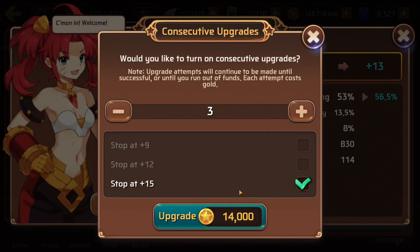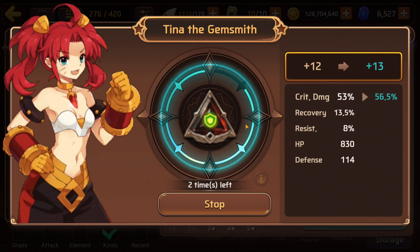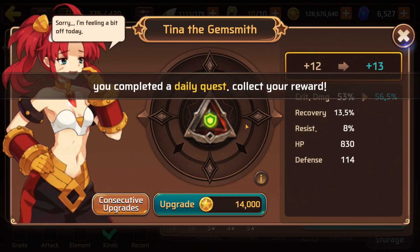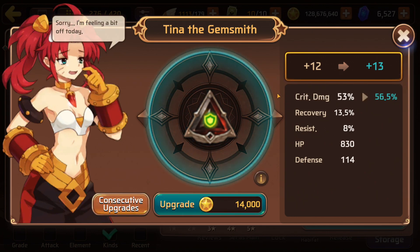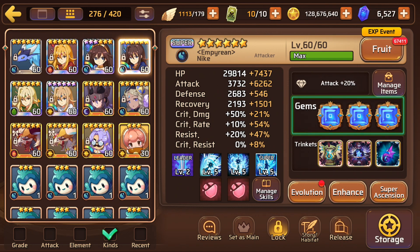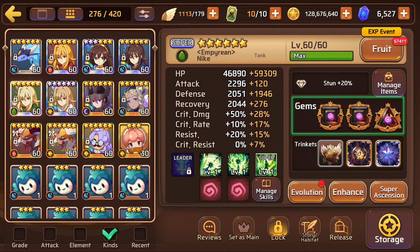I'll still upgrade something for the daily while I'm here. Square gems in the game are the easiest to farm - that's why most of my astromon use square gems, because it's just easier for me and for everybody.